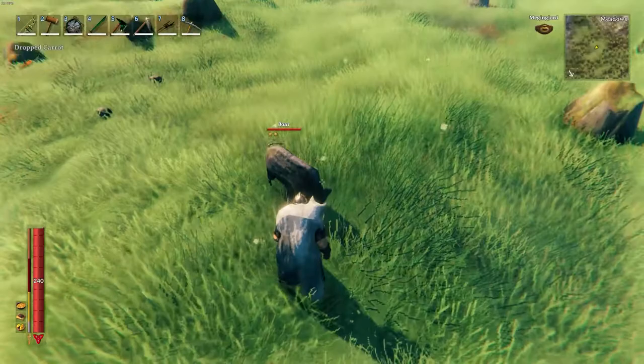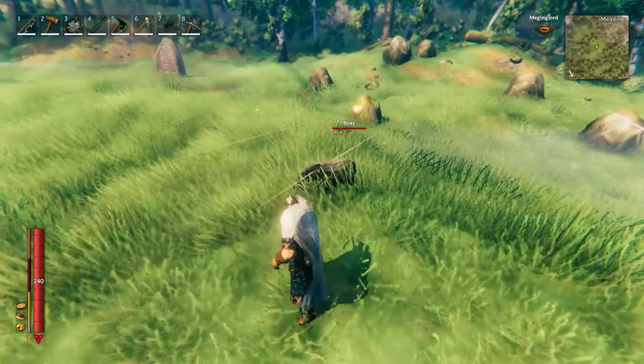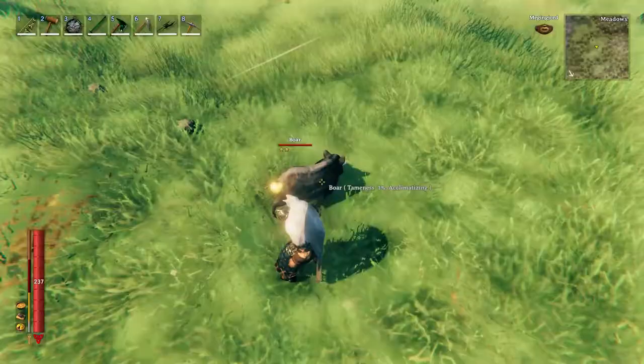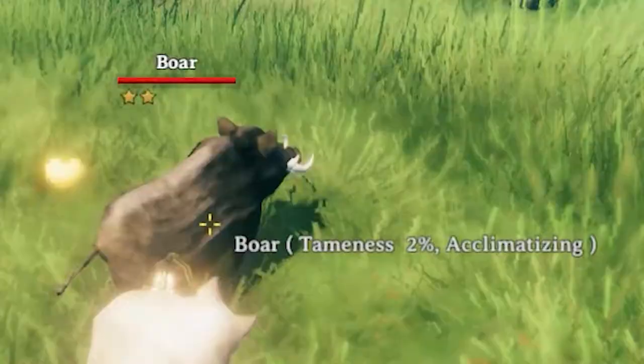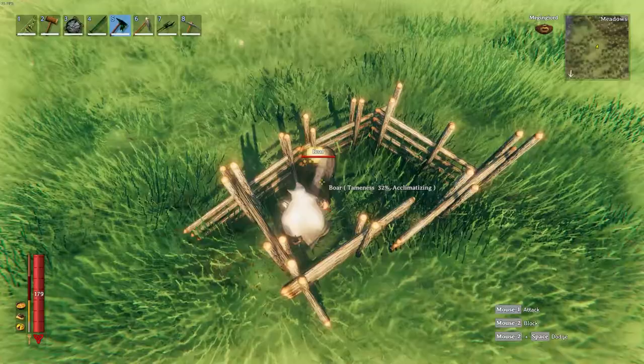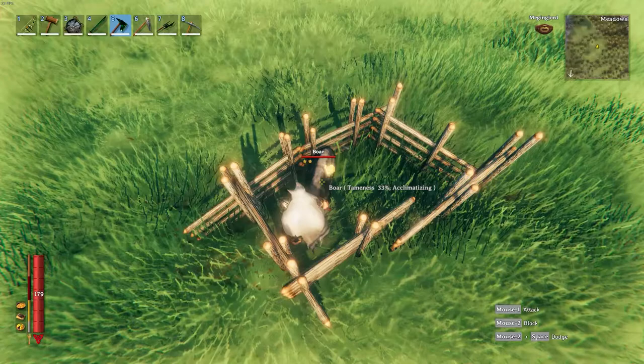What you're going to do is just drop a single piece of food on the ground — let's say you drop a carrot. Make sure you are away from the boar so that it is not frightened. The boar is going to walk up to the carrot and start eating it. Once the boar eats the carrot, it'll slowly start to acclimate and become more tame. You can then walk closer to the boar and hover your cursor over it.